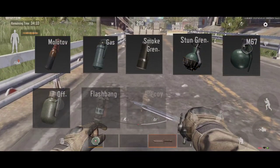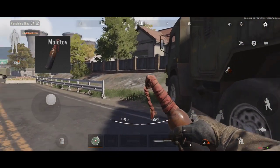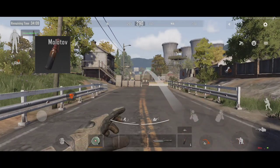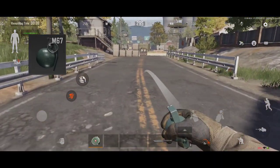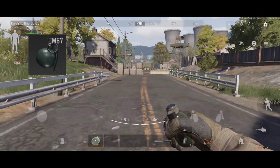There are 10 different grenade types in this game, each one having its own useful use. The Molotov is a fire grenade that shatters upon impact and spreads flames on the ground. The M67 is an explosive grenade that explodes within a couple of seconds from throwing, dealing minimal damage.